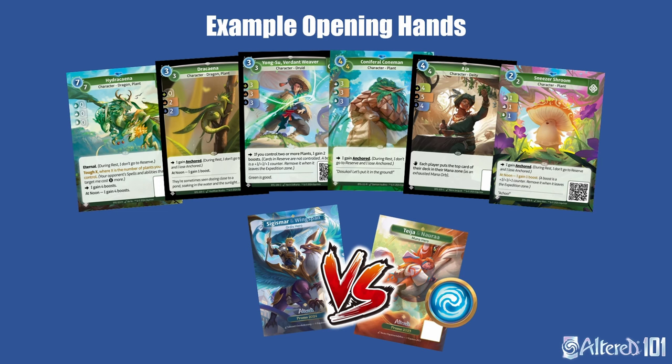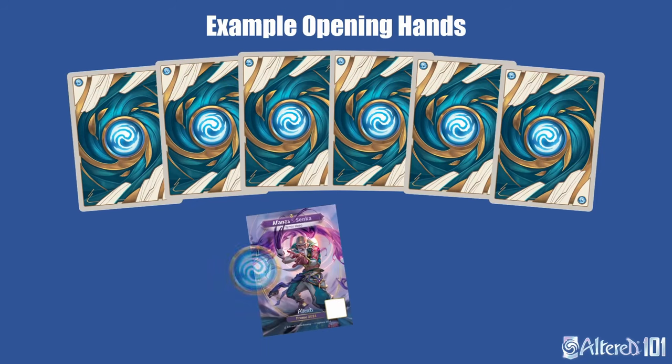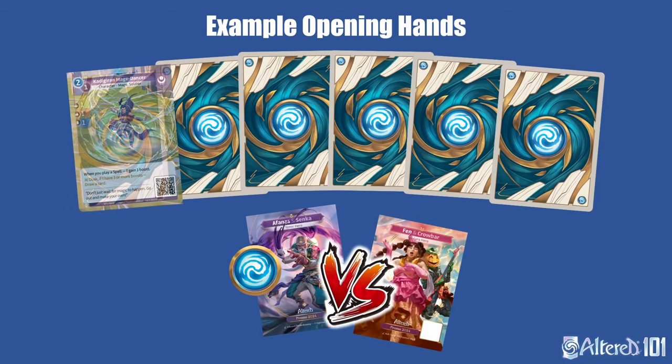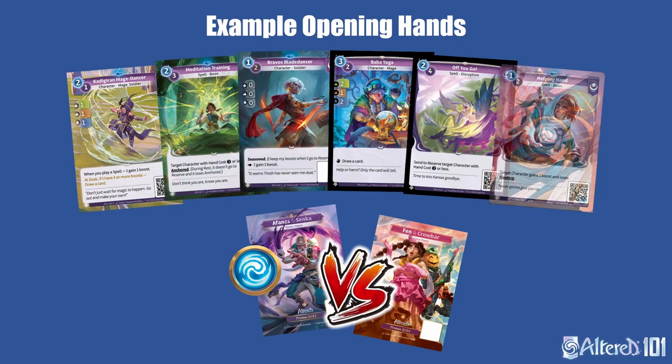Do you agree with my reasoning for these different hands? Let me know in the comments. Now let's take a look at one more example hand. Let's say we're on Afanas and Senka going first against Fen and Crowbar. Our hand is Rare Mage Dancer, Oof Meditation Training, Oof Blade Dancer, Common Baba Yaga, Common Off You Go, and Oof Helping Hand. With so many good cards, there are a ton of lines you could justify with this hand. I'll leave this one unsolved for now, but let me know in the comments — what would you keep in this scenario?